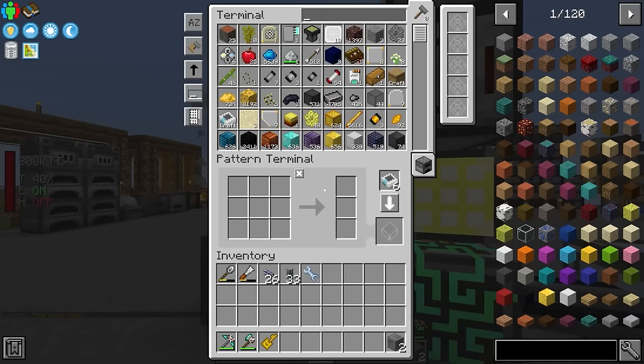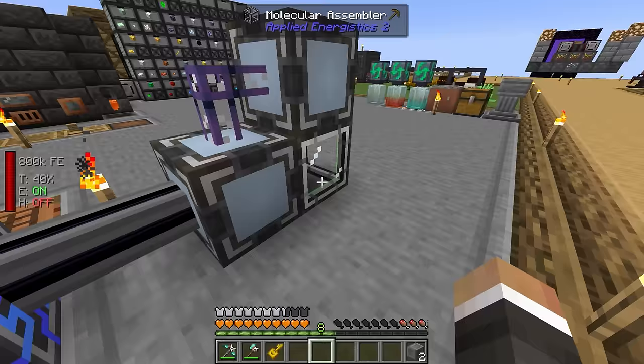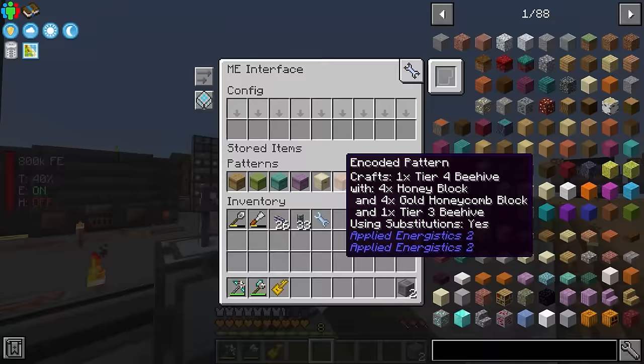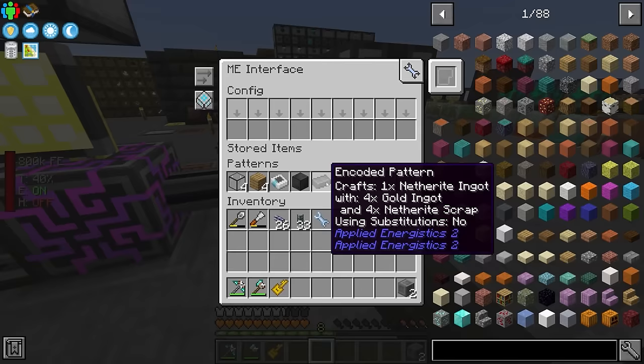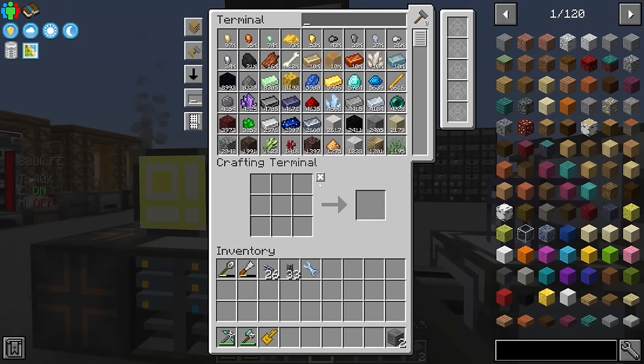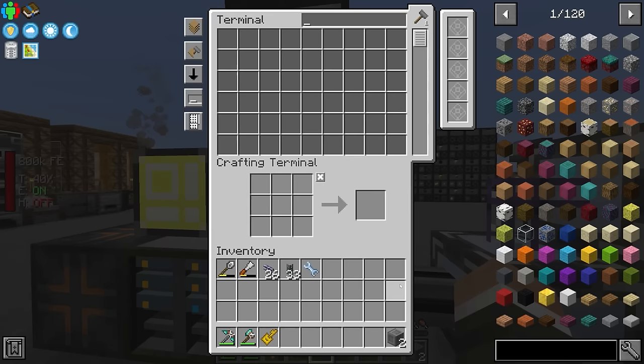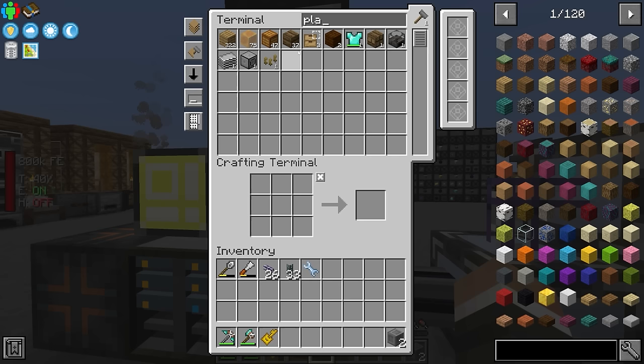We could also take it one step further — we could grab the wood combs out of our system, encode a new crafting pattern to teach our system how to make those wood logs, and then we could even go one step further and teach our system how to craft the oak logs into oak planks. So now whenever I need planks, I can just middle mouse click, say I want 251 of them, and it's going to go ahead and craft me the oak planks.